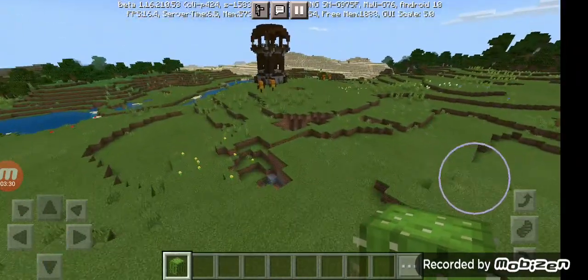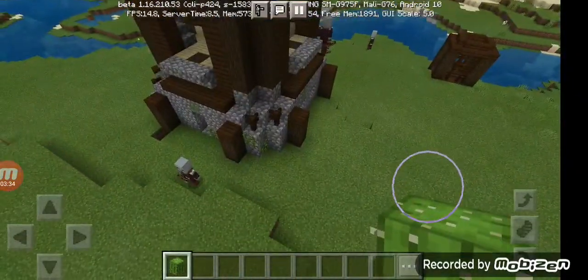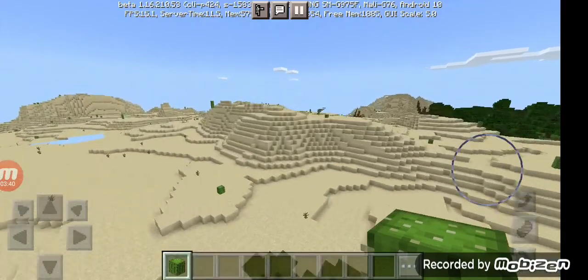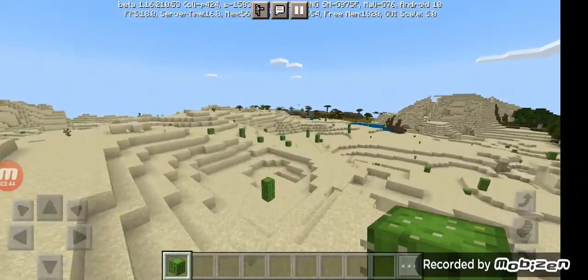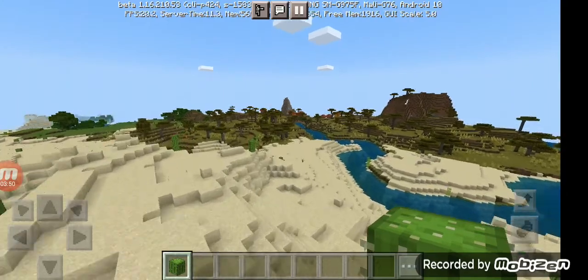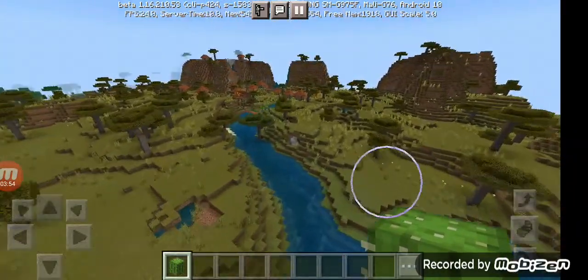He's trying to go right next to the pillager outpost — oh, those pillagers. Then if we head diagonal from here we should end up at another village. Yes, another village — and all actual villages, no zombie villages unless you wanted one.